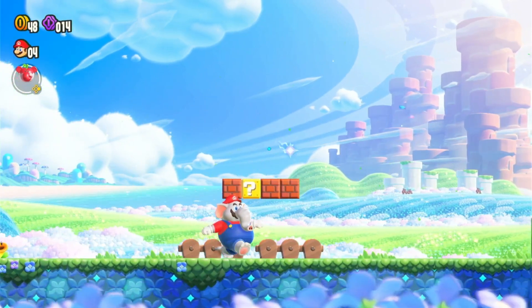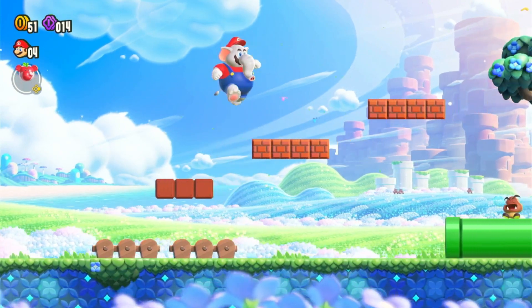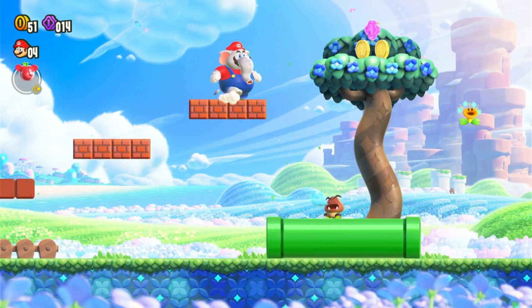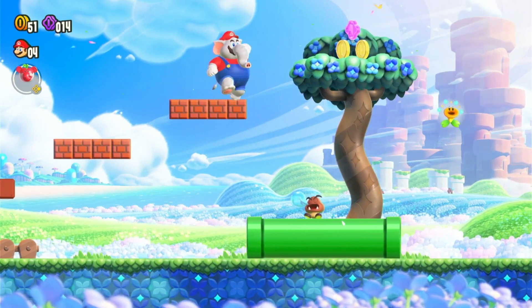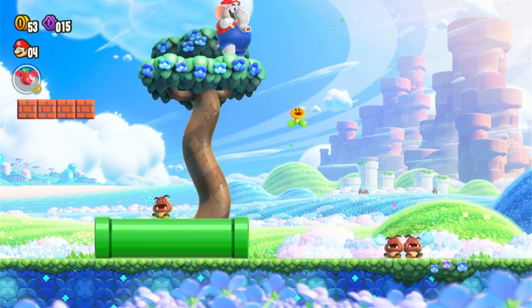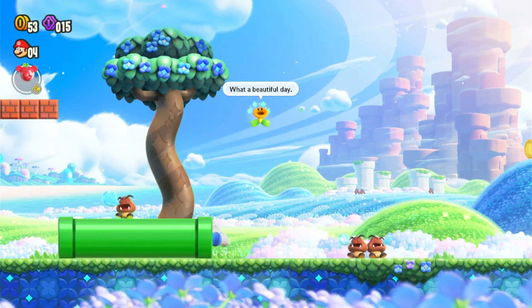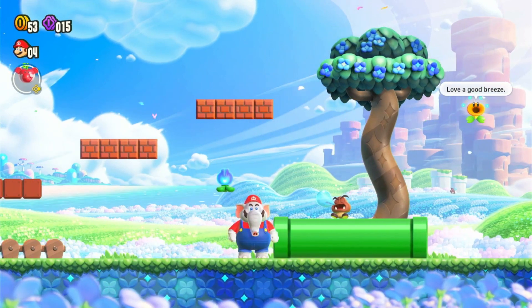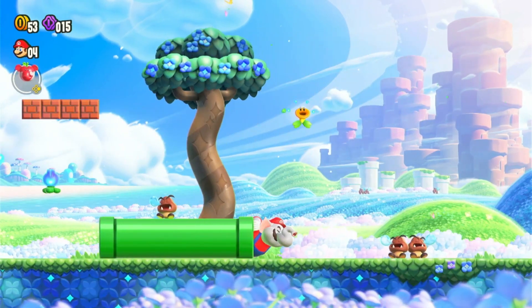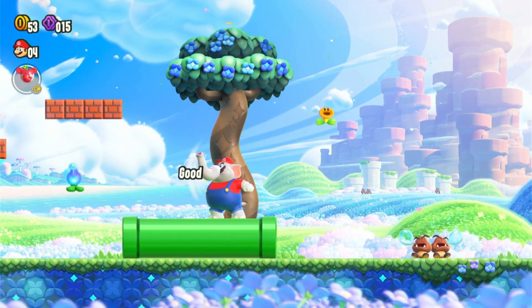Onward and upward. So we know the flowers make things appear. There's a Goomba — it's sleeping. You can crouch. There's a flower. I'm going to go through the pipe. I'm going to stomp the Goomba.